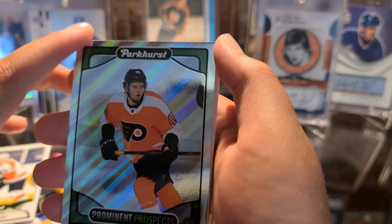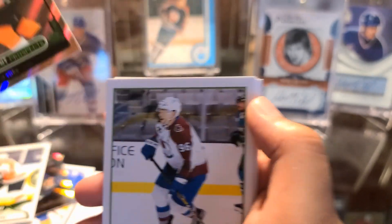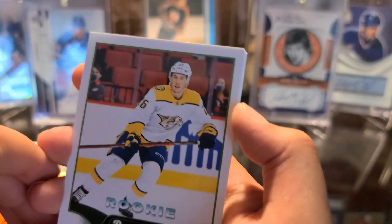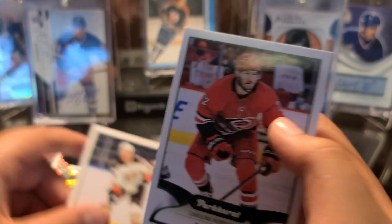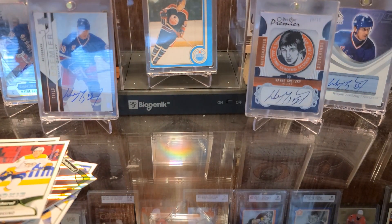Rookie Tanner — cool — and base. Base cards. Another prominent prospect — Cam York — nice! Rookie Philip Thomas and Noa Taborski-Thompson. Those are some cool packs.